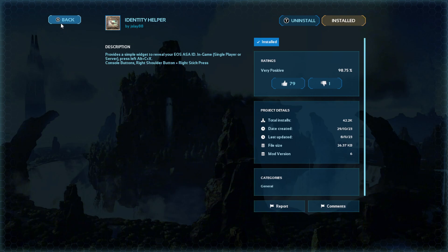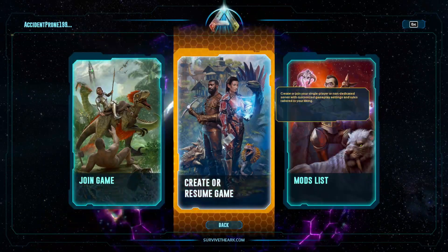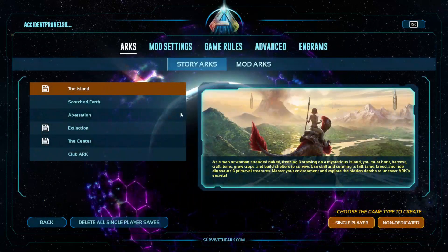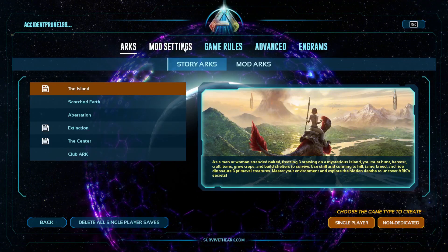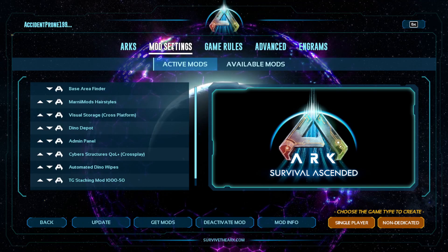From here, go back to the main menu. Click 'create or resume game'. Go to mod settings, then go to available mods.